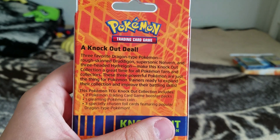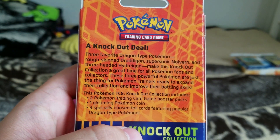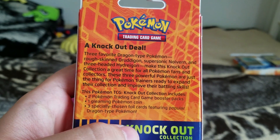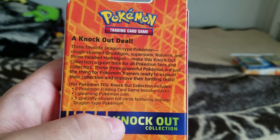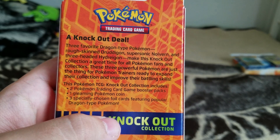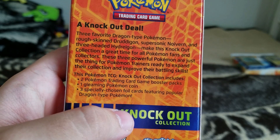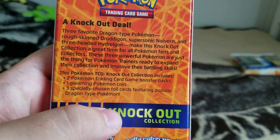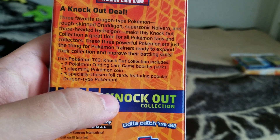Basically what it is, it's a knockout collection — a knockout deal. Three favorite Dragon-type Pokemon: Rough Skin Dredagon, Supersonic Noivern, and Three-Headed Hydreigon. Make this knockout collection a great time for all Pokemon fans and collectors. These three powerful Pokemon are just the thing for Pokemon trainers ready to expand their collection and improve their battling skills.